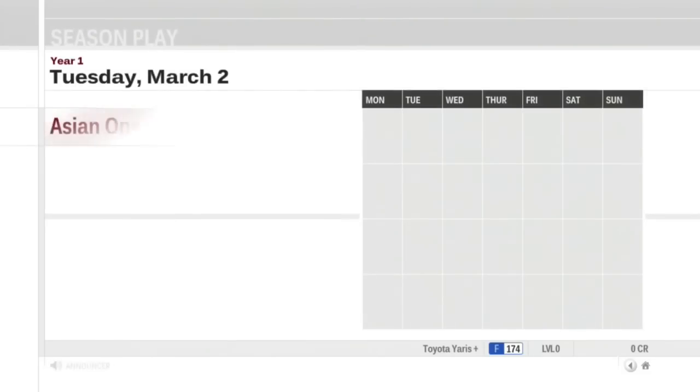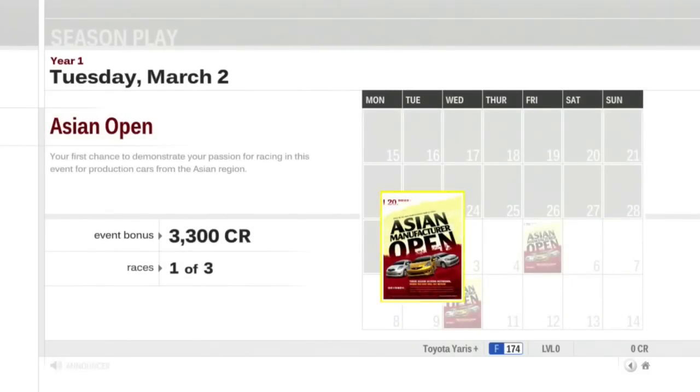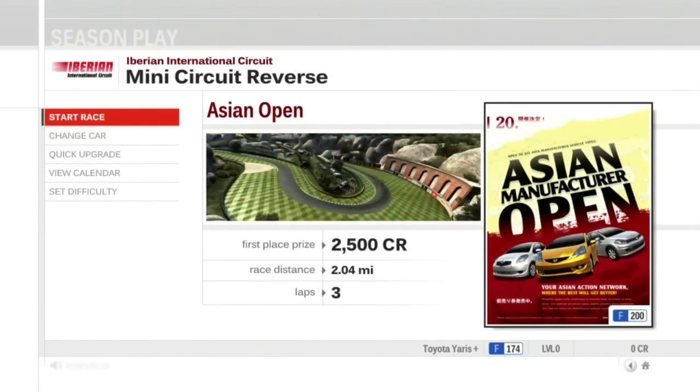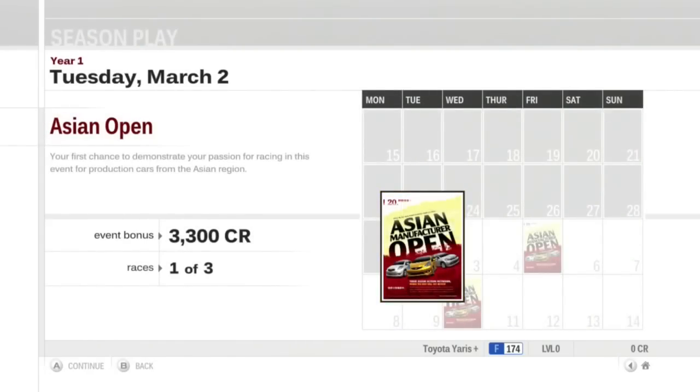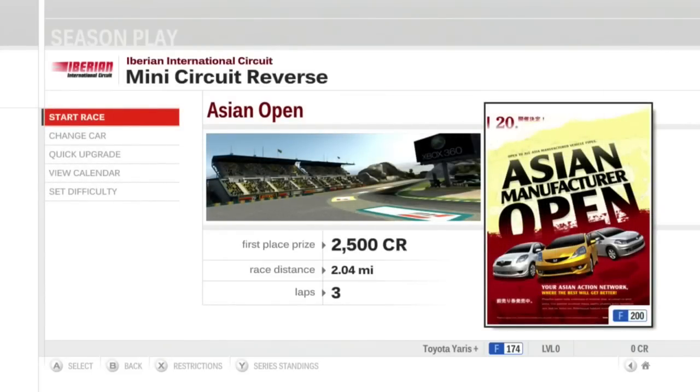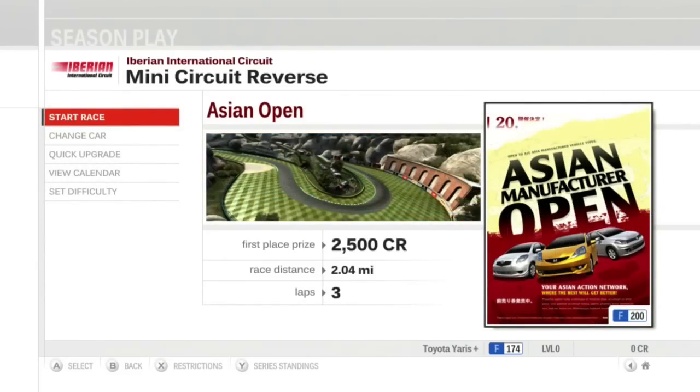This is your season calendar. Your first race is highlighted, and when new events are added this is where you can find them. It's cool — it shows the days. Our first race of three.